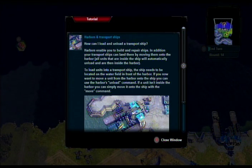How can I load and unload a transport ship? Harbors enable you to build and repair ships. Your transport ships can land there by moving them onto the harbor. All units inside the ship will automatically unload into the harbor — like Civilization, where you sail to a city and everyone on your ship gets dumped into the city once you dock.